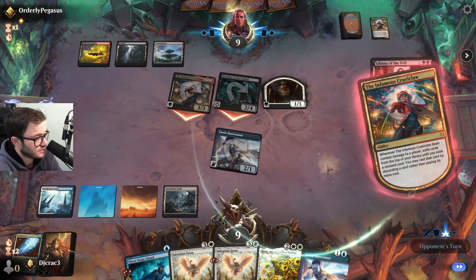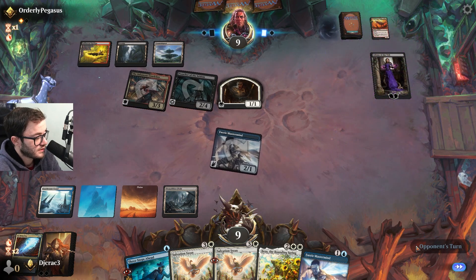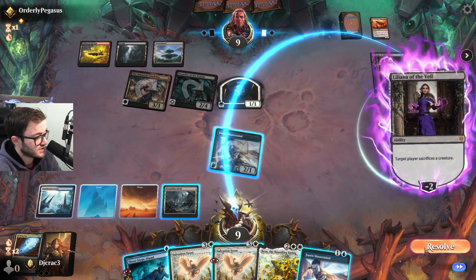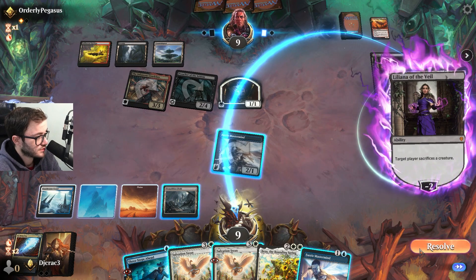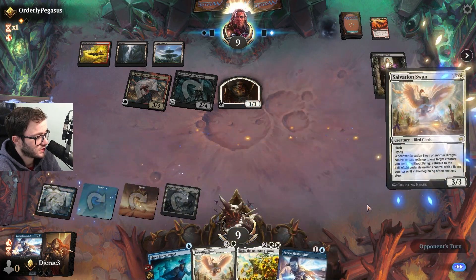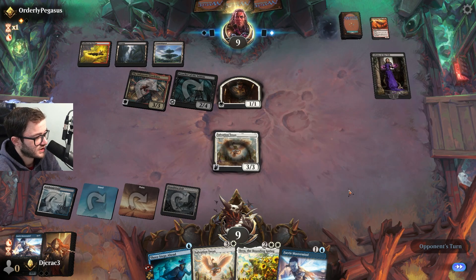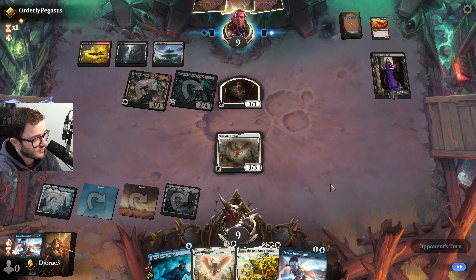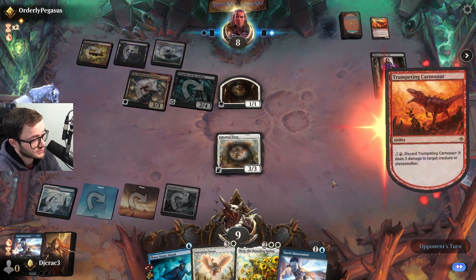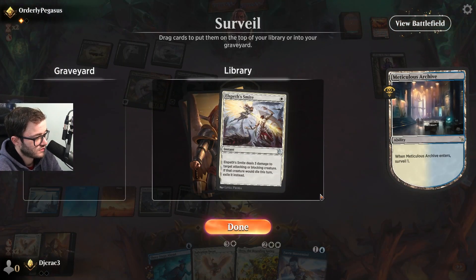Okay this is Liliana. Tick up — I've just got a Swan. I think make me sacrifice a creature. I don't know why I forgot that Liliana has that mode. I think the fact that this doesn't flicker instantly — it's not the best. Also the fact that it's not a three-four, it's kind of weak. Go for Throat. Cancel, okay. Surveil — I'll Smite it, yeah that's pretty good. I'm hoping to dear god I don't get wrecked.